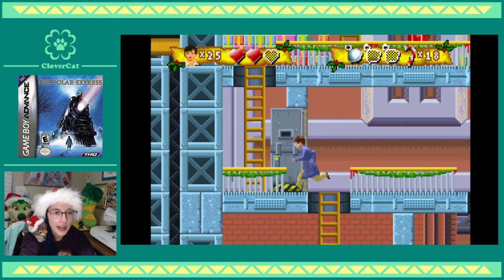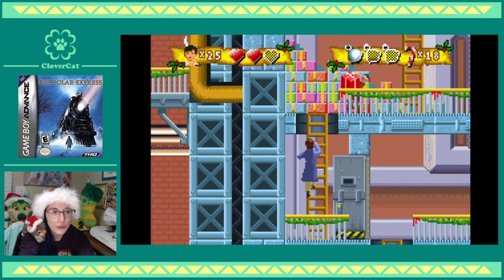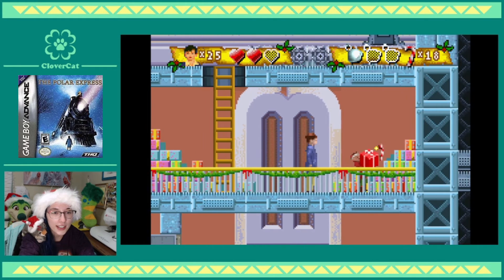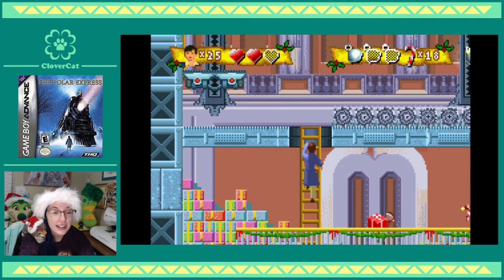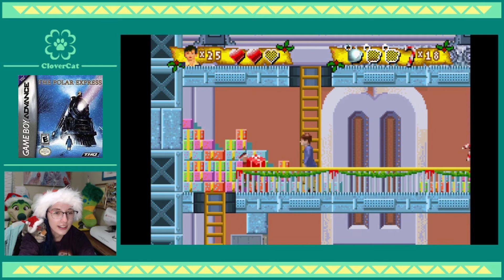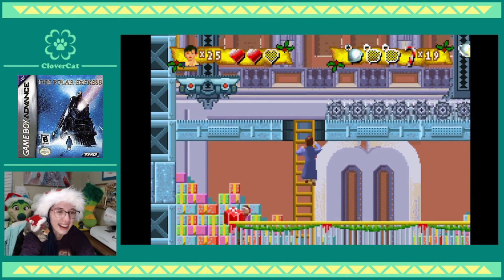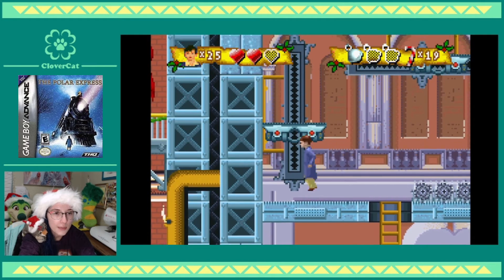I probably shouldn't have run through that, but I was worried it was timed. That elf wants to murder me just by existing — he wants me dead. I want that candy cane though. I gotta go up the ladder and wait for him to pass. Oh, this is gonna take forever. I do see a bell over there, but those gears look like they want to kill me, so I gotta be careful.